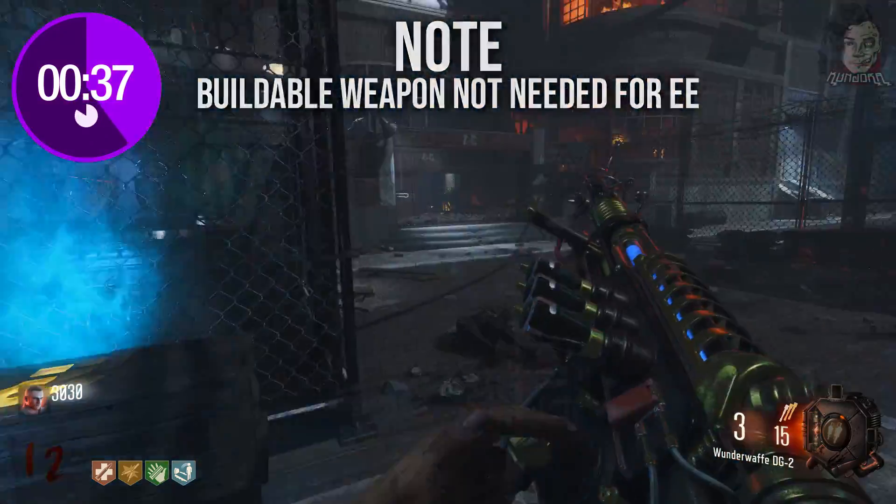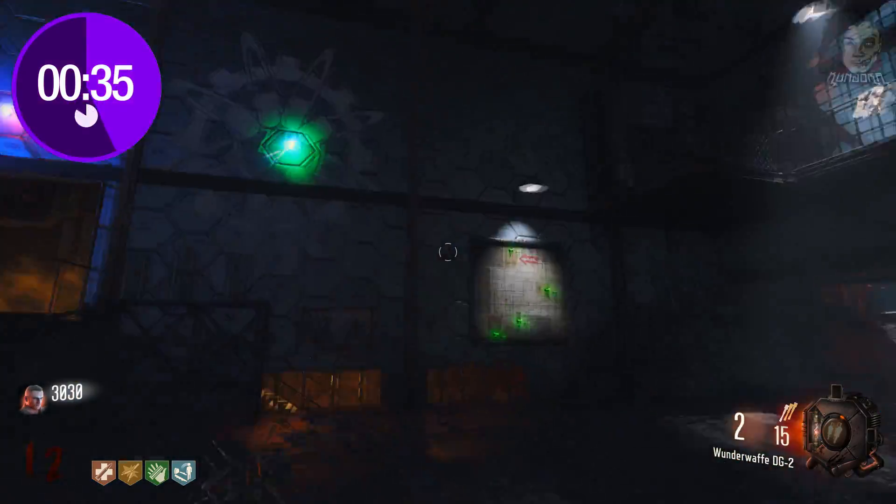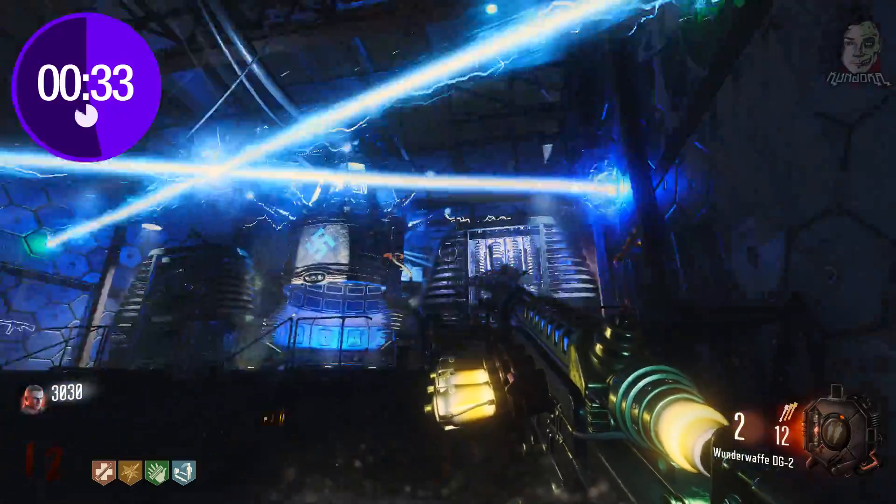Get the original Wunderwaffe DG2 from the box and shoot the wall lights in the catwalk area diagonally to form a cross. Be sure that you're linking the red light last.